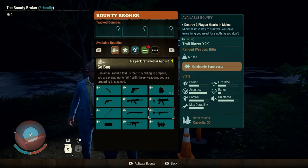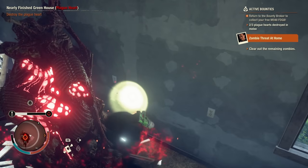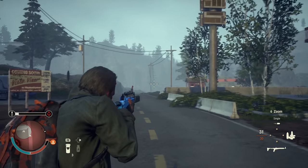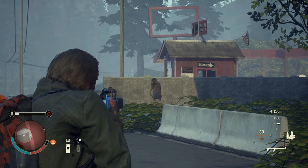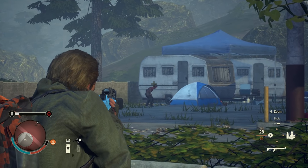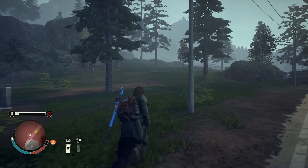Next up, we've got the Trailblazer X2K, and the bounty for it is to kill three plague guards in melee combat. If this worries you, just remember that you only need to get the killing blow in melee combat — you can do like 99% of its health with a gun and then just tap it with a melee weapon, and that'll count. If you want more Trailblazers, they're going to cost 500 influence each. What it is is a 9mm carbine semi-automatic style rifle. It's got the really cheap 9mm bullets, which is great because most zombies die in one headshot. It's got a generous 30-round magazine and comes with a detachable handmade suppressor, which you'll probably pull off and sell, but it means you can put something better on it later.